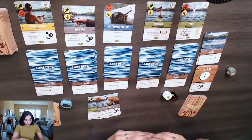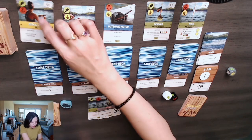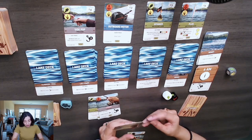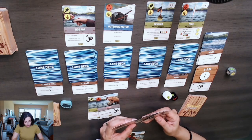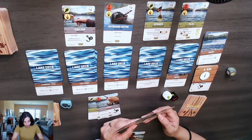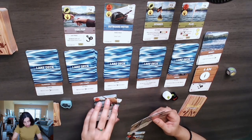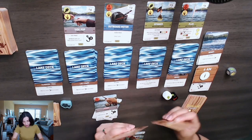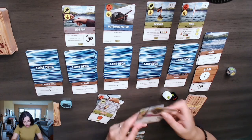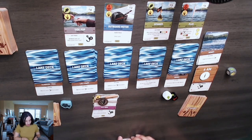I only have three dollars so I can only buy one card. I'll buy this one. Any cards you buy go into your hand, and the cards you used to buy it are discarded. However, if you are using a lure card to buy something, it needs to go into the bait bucket. I'm going to use these two — I'll discard my reel card and my fly rod fishing pole, not putting anything in the bait bucket. That is my turn.